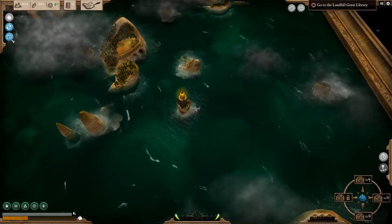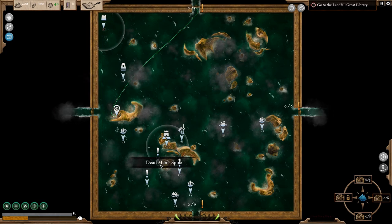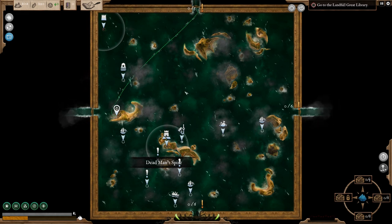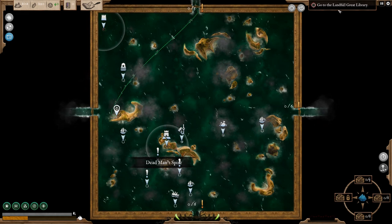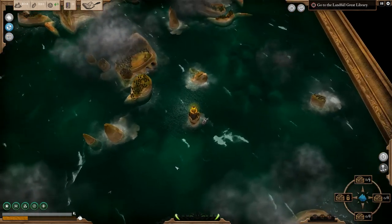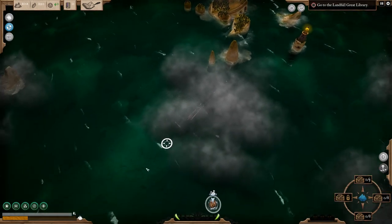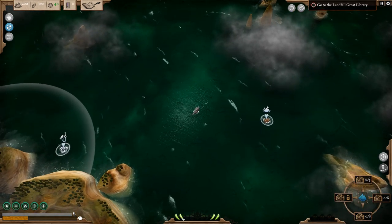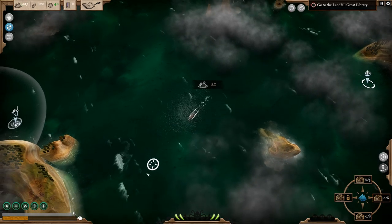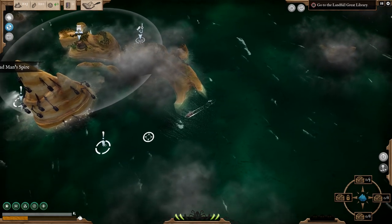I'm just going to visit this lighthouse here, which gives us the ability to see everywhere around here. We have a Dead Man's Spire over there, lots of fishing points, and our main objective is to go to the Landfall Greed Library. The whole thing with the game is basically there's some cult stuff going on — you were one of those and you escape on this ship, being chased by cultists. This meter at the bottom goes up as you progress, and you want to do as many missions as you can in each area to unlock the gates to go to another area.